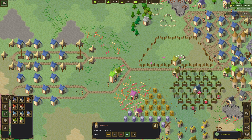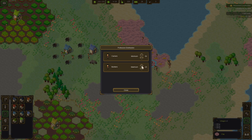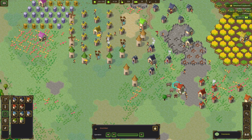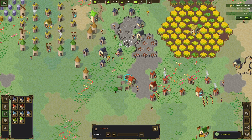Holy crap, we're going through food so fast — look at this! We're almost out of animals in the farm. So many people are idle — just do something, come on! Give me 15 builders. This is working now — we're getting a lot of stuff done.